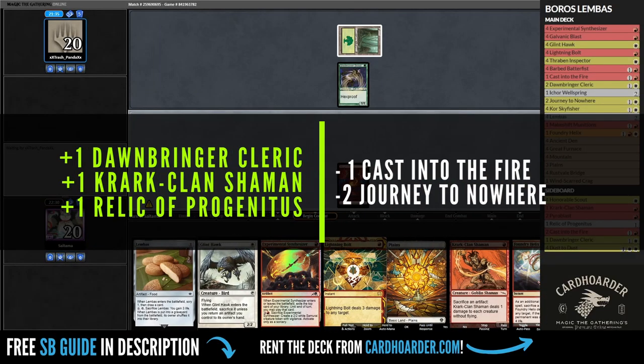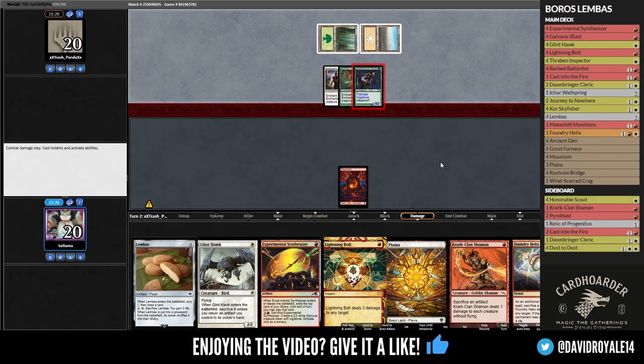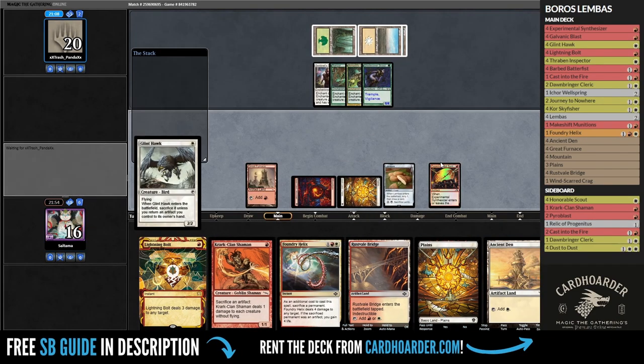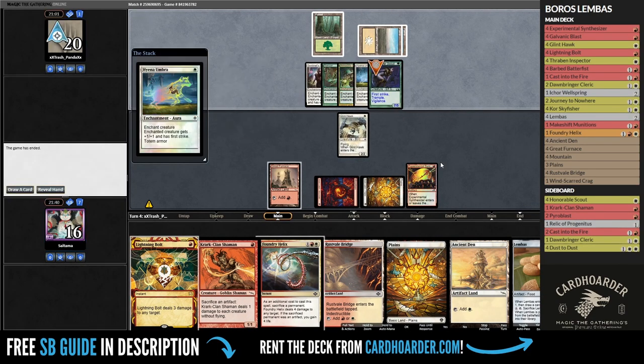Post sideboard, we get rid of Journey to Nowhere and Casting to the Fire as they are somewhat dead, and the only thing we can bring are 2 Downbringer Clerics and a Relic of Progenitus to at least cycle it when needed. Unlike our last game, the opponent had a terrific start and put us into a fast clock, which later became a very early scoop on my part to move to our final game.